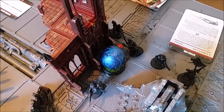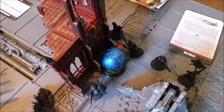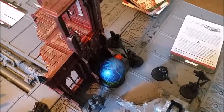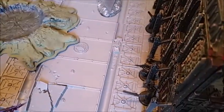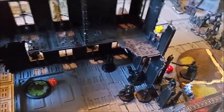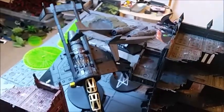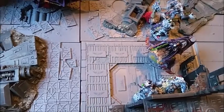Imperial Guard turn 3. Dan passed his leadership test, denying my reserve rolls down to a 4+. He drew Secure Objective 1, Psychological Warfare, and No Prisoners. His squads have shuffled and the Chimera pulled back. An independent character detached and attached through the wall to another unit within coherency. Two flyers shuffled round, with Dan looking to get shots on the Razor Wing and snap-shooting down at the Grotesques.